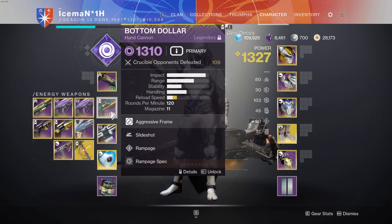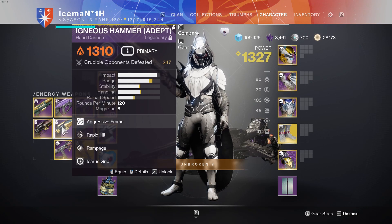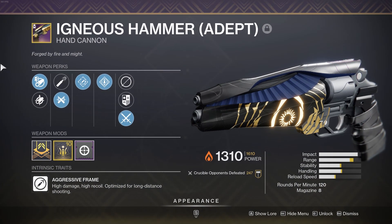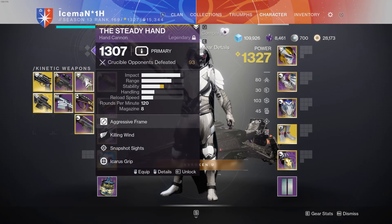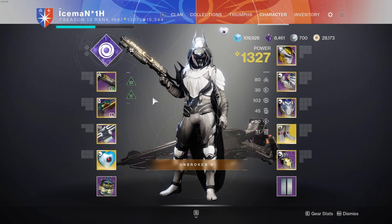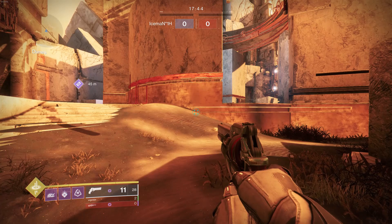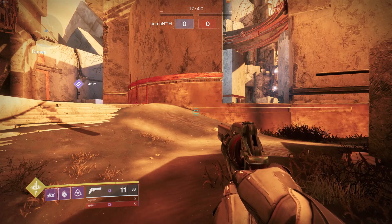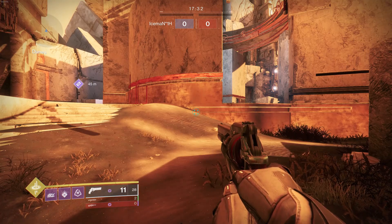That's my quick overview of Slideshot on a Bottom Dollar. There aren't a lot of other 120s that can get Slideshot — Igneous Hammer, while having better base stats overall and a solid range of perks, cannot get Slideshot. Bottom Dollar is one of the few that can get Slideshot, especially in the energy slot. Steady Hand can get Slideshot as well, so keep an eye out for that now that Iron Banner's been out this week. Slideshot is very good on a 120 — you can chain kills, keep the gun consistent, and keep it reloading. It's honestly one of my favorite perks, right behind Surplus.